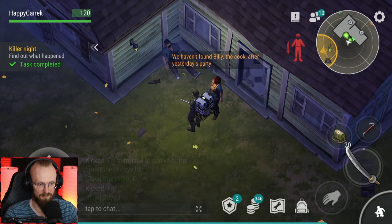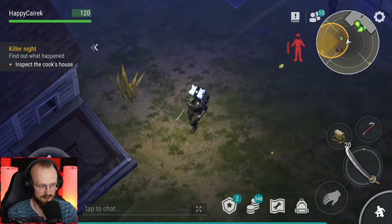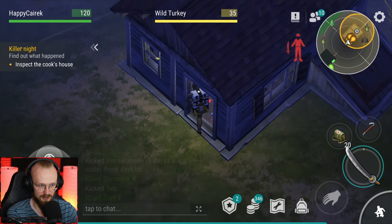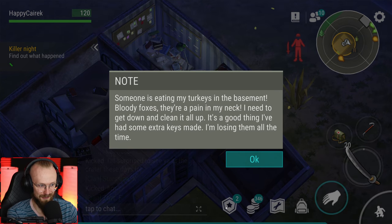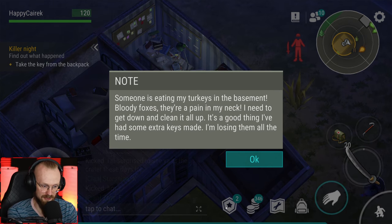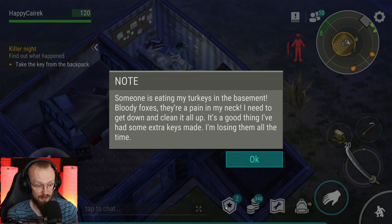Where is the leader? 'We haven't found Billy the cook after yesterday's party. Since you and your friend brought alcohol, you'll be the one searching for him - go to his place.' What - I have to go to the basement? The door is stuck. Can we open up this door? Yes indeed - there are a bunch of wild turkeys. We're not attacking them. 'Someone is eating my turkeys in the basement - bloody foxes, they're a pain in my neck. I need to get down and clean it all up. I've had some extra keys made.'